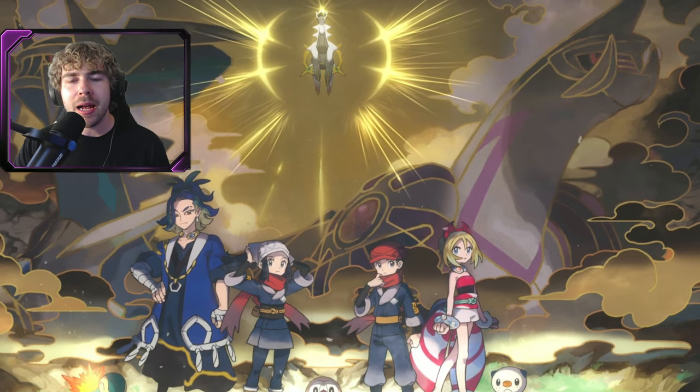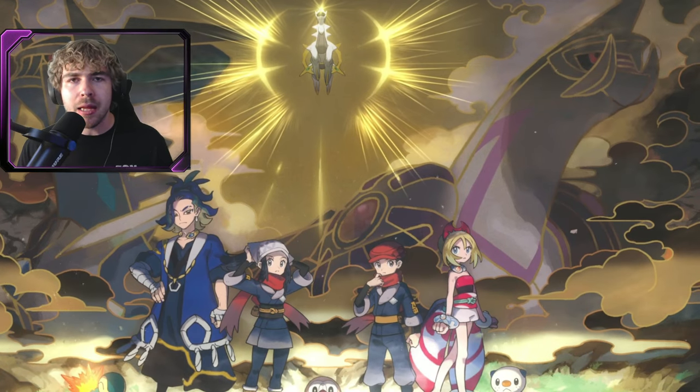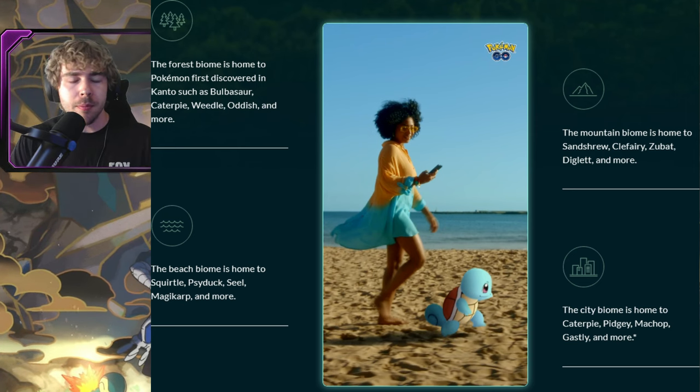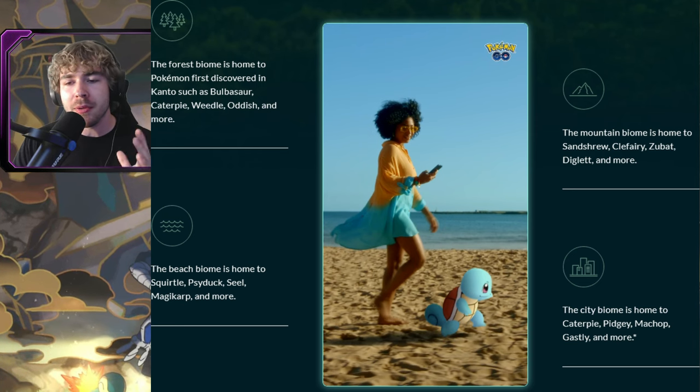Where can you find these starters and other Kanto pokemon in biomes? For the forest biome, you'll find pokemon such as Bulbasaur, Caterpie, Weedle, Oddish, and more. The beach biome is home to Squirtle, Psyduck, Seel, and Magikarp, and more. The mountain biome is for Sandshrew, Clefairy, Zubat, and Diglett, and the city biome is for Caterpie, Pidgey, Machop, Gastly, and more.